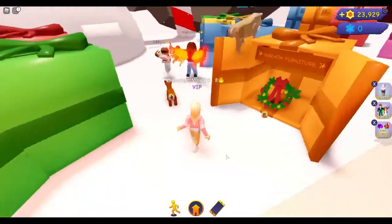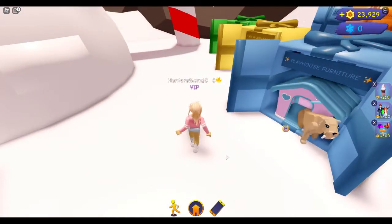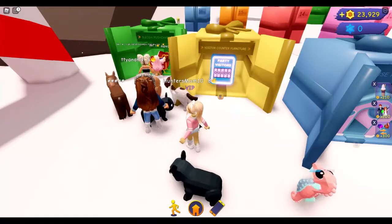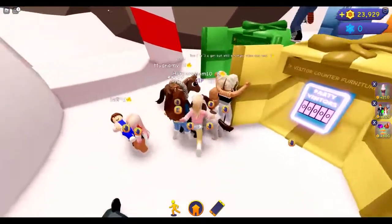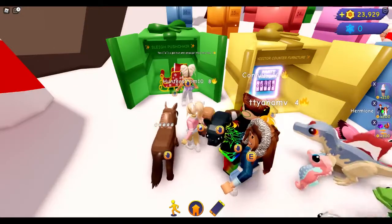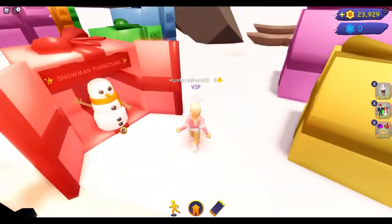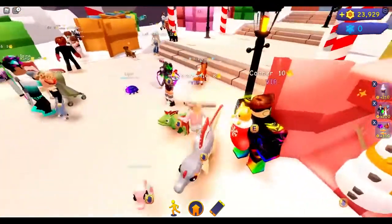Day five was a wreath. Six was playhouse furniture, which I might add to my nursery. Seven was a visitor counter for if you throw parties — you have to have a game pass to throw parties. Day eight was a sleigh push chair. And today's — day nine — was a snowman furniture. So that is the first nine days.